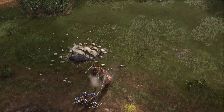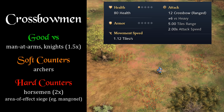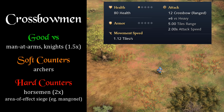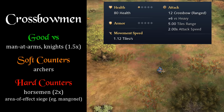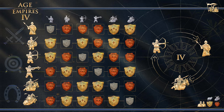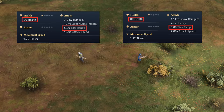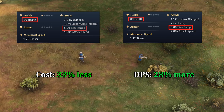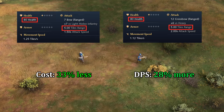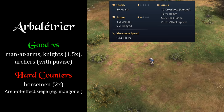Crossbows have bonus damage against heavy units — knights, lancers, men-at-arms — but don't fight well up close, so they need some kind of melee shield in front to be effective. Their counters are horsemen, which do double damage, along with area-of-effect units like mangonels and nest of bees. I initially expected archers to hard counter crossbows, and the official AoE4 chart claims it's a great matchup for archers, but I'm not sure I agree. The two units have the same range and HP, and the crossbow has higher damage output, though it is significantly more expensive. Archers don't do any bonus damage against crossbows, so it's more of a soft counter value play.